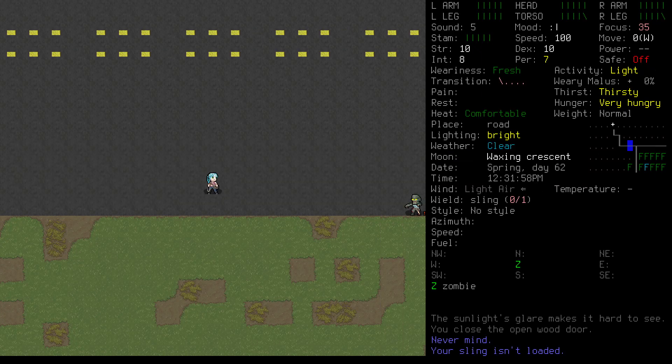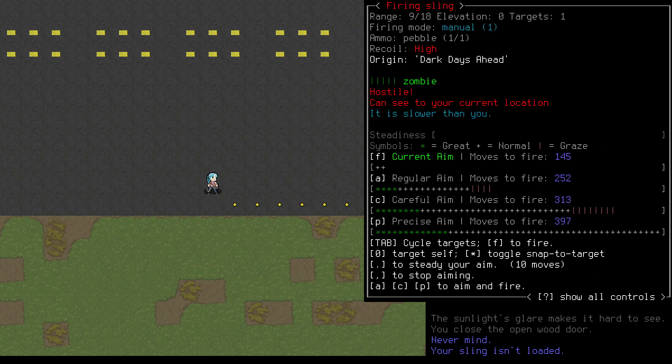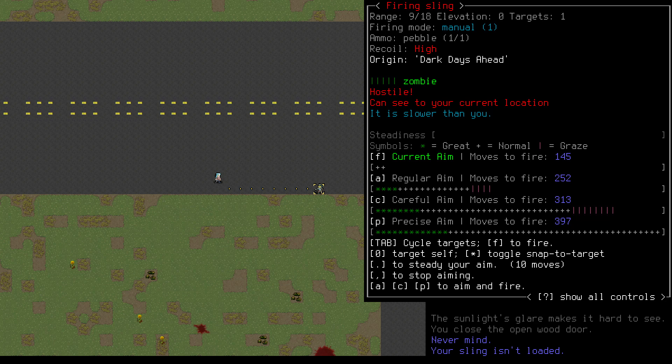With our sling in hand, we'll stand about 18 tiles from the zombie and press F. Choose one of your ammo piles if it prompts you. This opens the fire menu like it did with the spear, except now we have a bit more information in the sidebar. These asterisks between the two brackets are our steadiness — this is how steady our aim is. Low steadiness will increase our dispersion, making our shots less accurate. If you're using a gun, steadiness will also reduce the impact of recoil. One-handed weapons, like pistols and slings, are easier to steady than two-handed weapons, like bows and rifles.